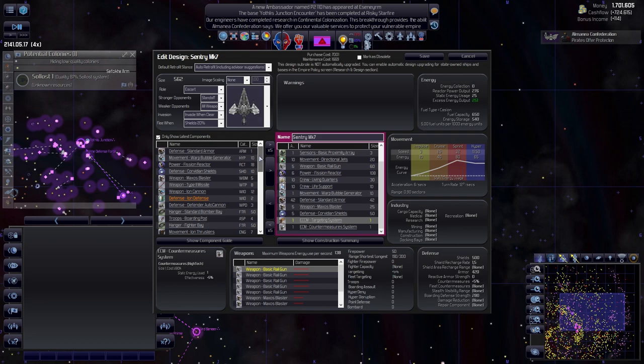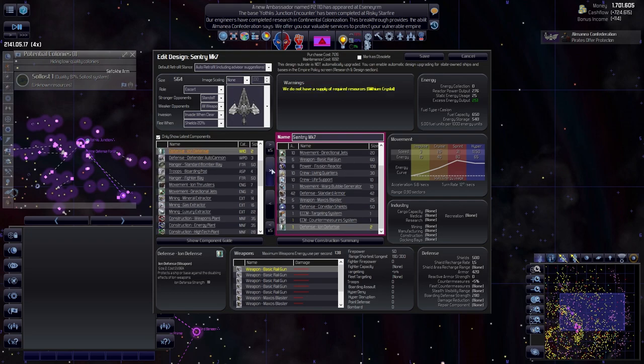Here we go - ion defense. I think that is important, that would definitely help. What do we need for the ships? The firepower is quite low. The speed - it's cruising speed - it's doing a fine job. Let's add more armor.